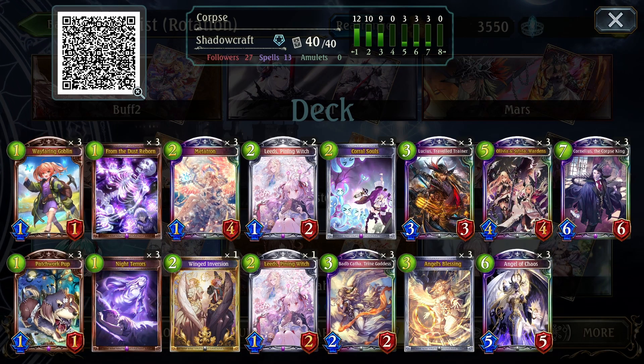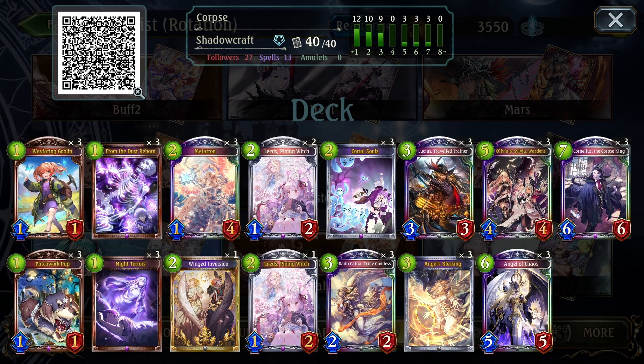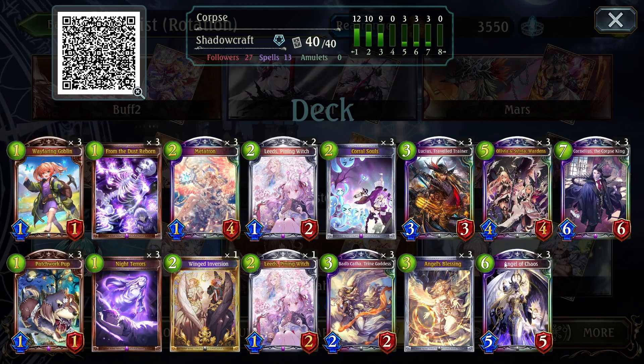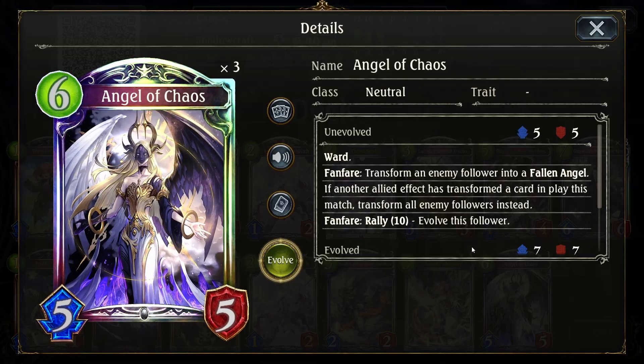You then wait until the following turn, and you can utilize it on turn eight with Angel of Chaos, potentially with Olivia and Sylvia. This is probably the best combo: on turn eight you play Olivia and Sylvia, you'll go down to three playpoints, and then regardless if you've gone first or second, you should be able to evolve her to get three playpoints back, which will give you six to play Angel of Chaos.